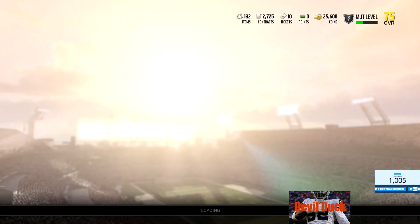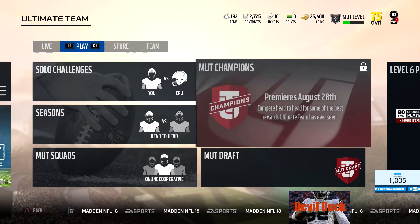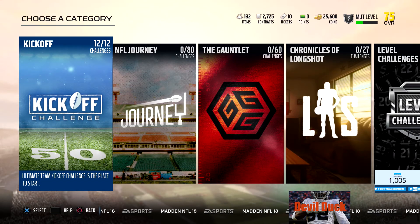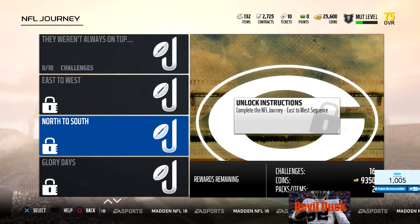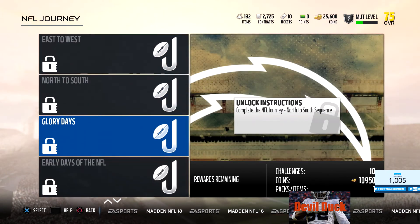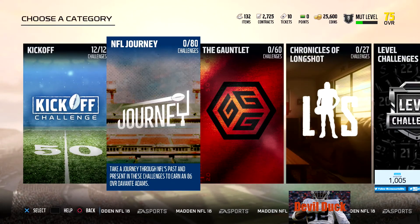So there you have it - just went over briefly the MUT and the different MUT sets. It's pretty big and pretty daunting. But what I think you should do is just go in and do the solo challenges. Just go in and do the kickoff - I did the kickoff and got about 27,000 coins. Do the NFL journey, knock those out. The NFL journey consists of a bunch of these - 10 challenges. You finish that, you get 4,000 coins. You finish the next level, that's 9,000 coins, then another 9,000 coins. So roughly you can get about 60,000 coins just for doing those solos.